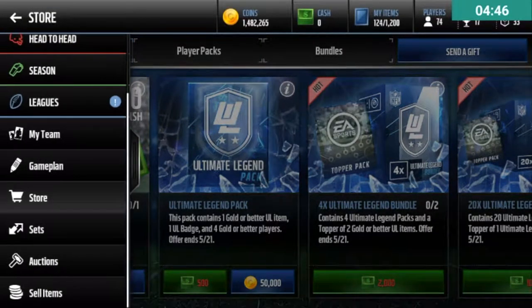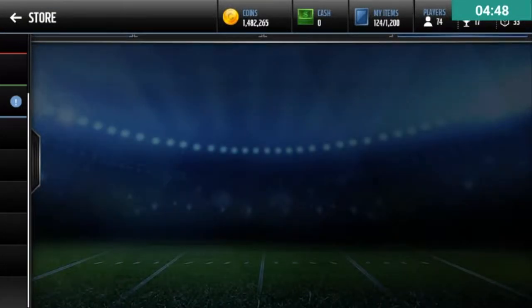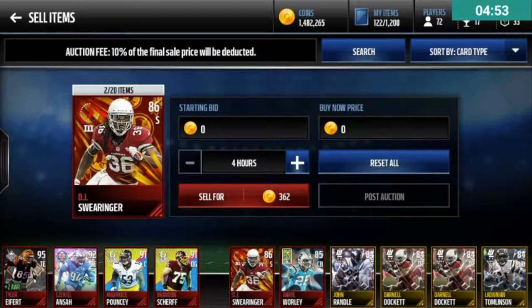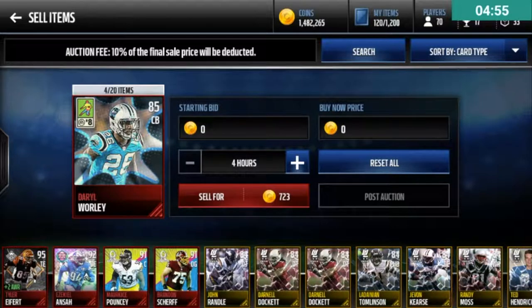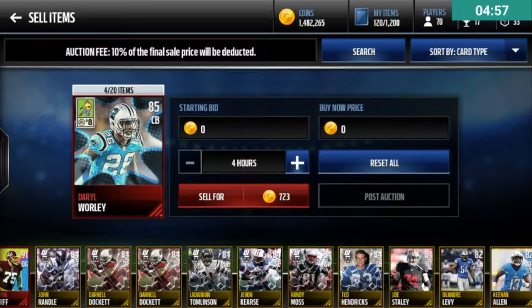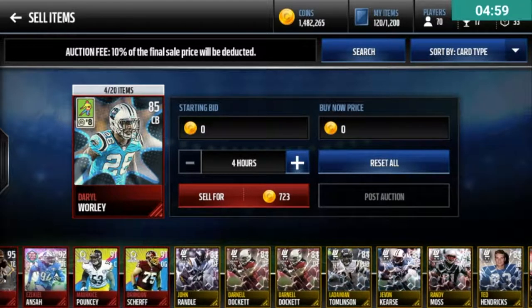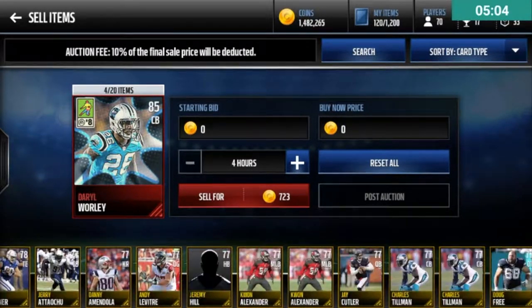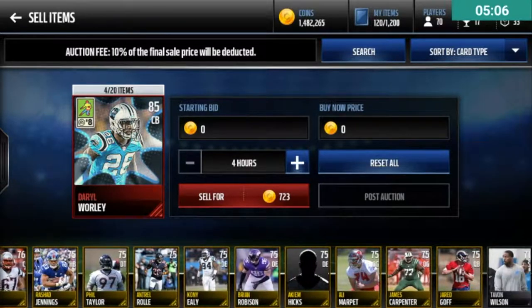Let's just go look on my bench and see what I just did to myself. We got one, two, three, four elites, and then all those guys right there — and we don't even pull an 88 or better. I got a lot of gold players.